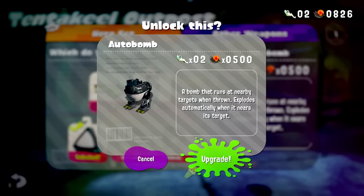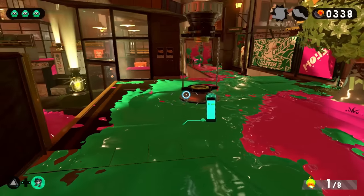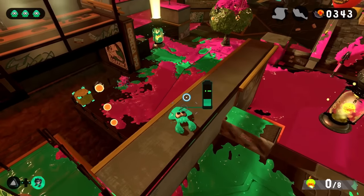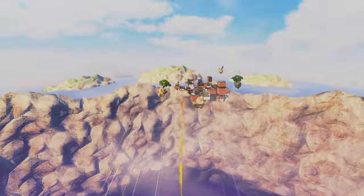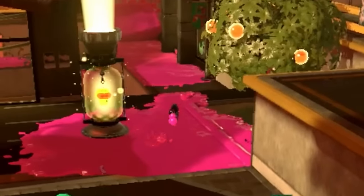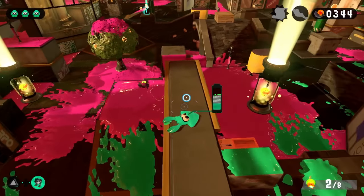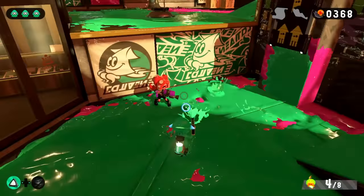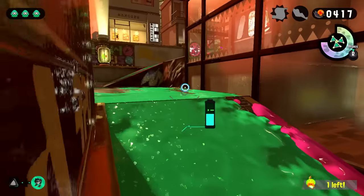My problem was I couldn't deal with the unpredictability of the Octolings, so the solution was to use Autobombs — because they target the closest enemy, walk up to them, and detonate. Because of the odd way Octolings are programmed, it's about 50-50 whether they'll even react to the bomb being right next to them. With Autobomb now in hand, I returned to the Reef and put my new strategy to work, finding the optimal route to collect the 8 Zapfish.